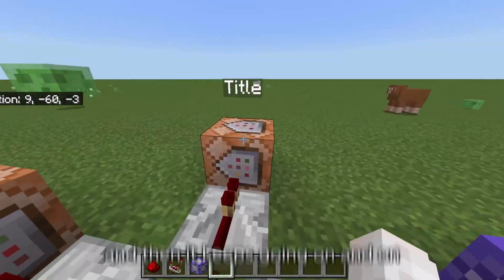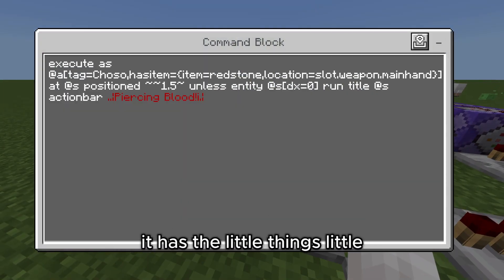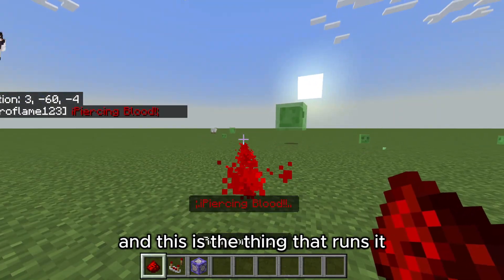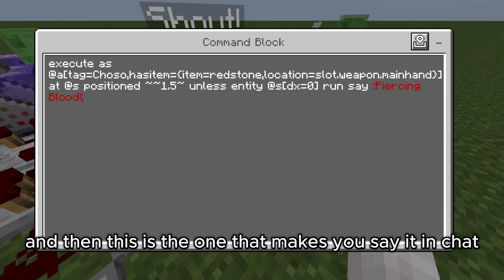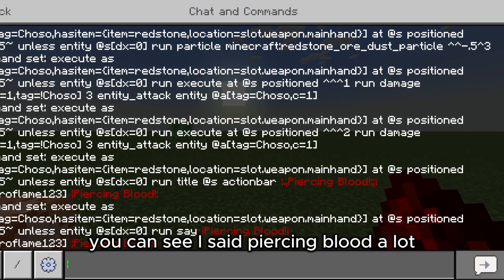This is the title command — it runs the 'piercing blood' text on screen. And this is the thing that displays it right there in your hotbar.